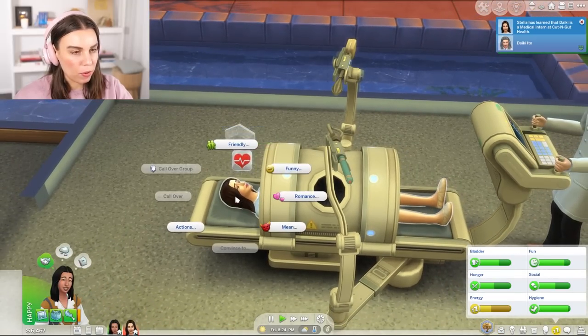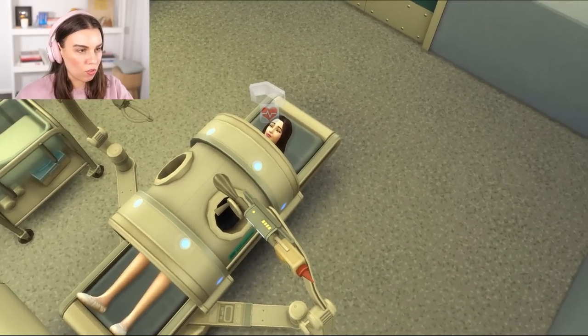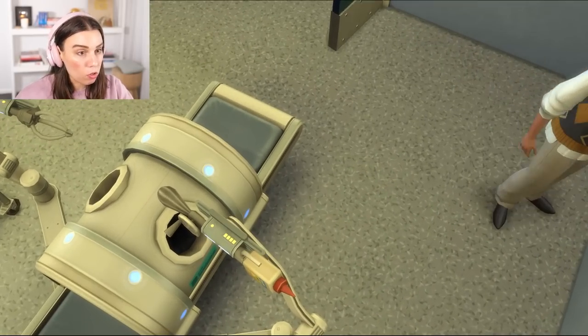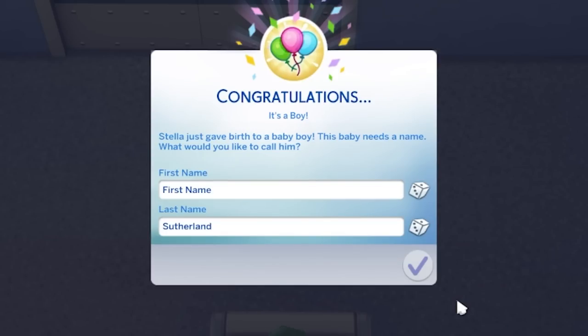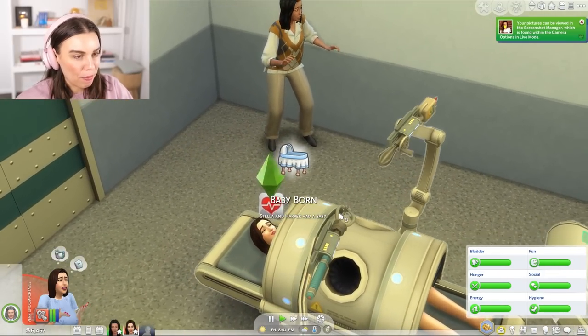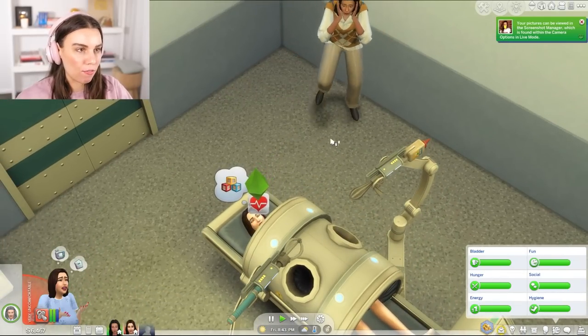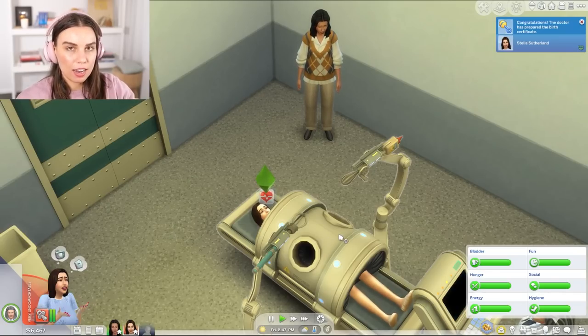Harper, can you be in the room please? I don't know what it is with my Sims partners but they just do not want to be in the room. Yay — we just gave birth to a baby boy! This baby needs a name. I'm wondering if we want to do themed names every generation, like a family tradition. Let's do nature names — we want to be in touch with nature. Let's do Rain Sutherland. We had a baby! So now we're at generation two, since our founders were generation one.